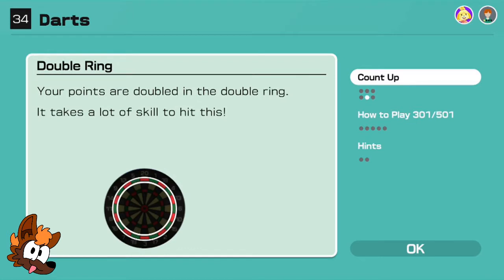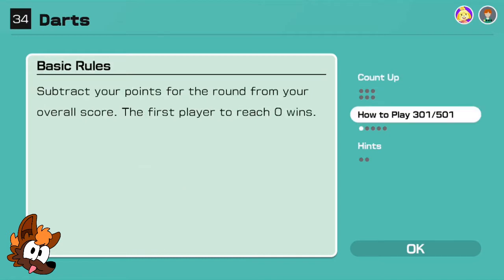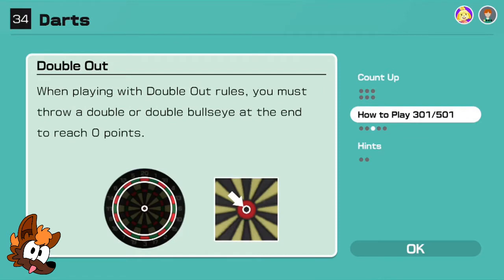Double ring: your points are doubled in the double ring - it takes a lot of skill to hit this. Triple ring: points are tripled when you hit the triple ring, and only the best players can make this shot. Basic rules: subtract your points for the round from your overall score. First player to reach zero wins. In a 301 game you start from 301 points; in a 501 game you start from 501 points. When playing with double out rules, you must throw a double or double bullseye at the end to reach zero points.